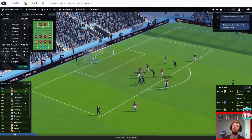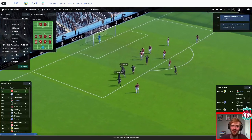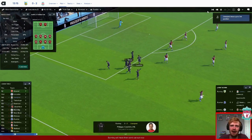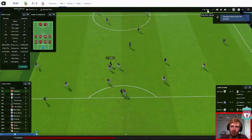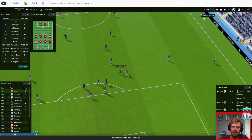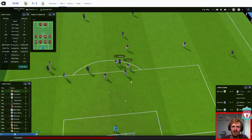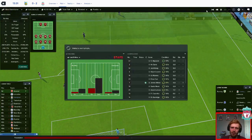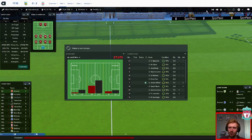Coutinho! Absolute thunderbolt from the Brazilian — trademark in real life. Just cut inside and smashed it past the keeper. Let's watch that again. Milner lays it off, Coutinho cuts in past Michael Keane, and that is unstoppable. He could have Neuer in net and he wouldn't keep that one out. Good goal, Coutinho.